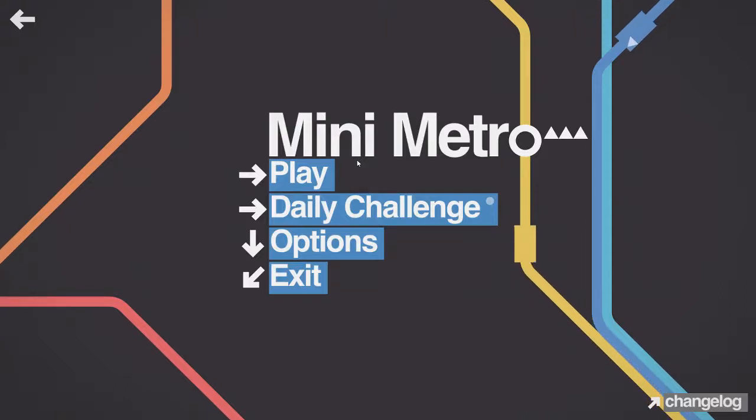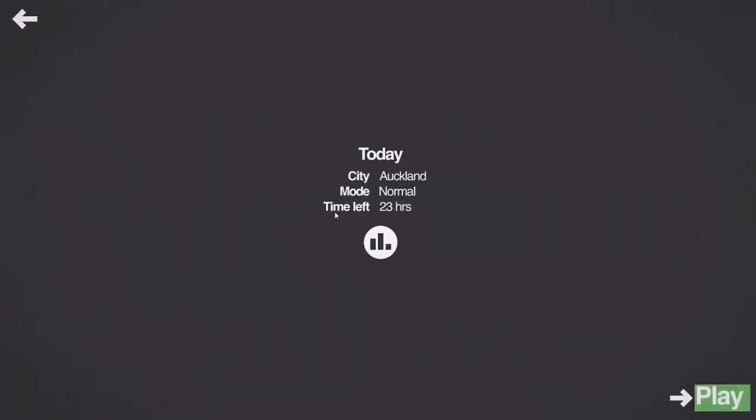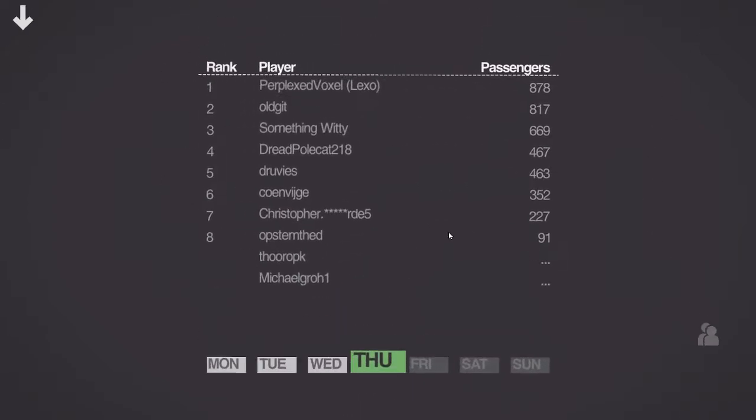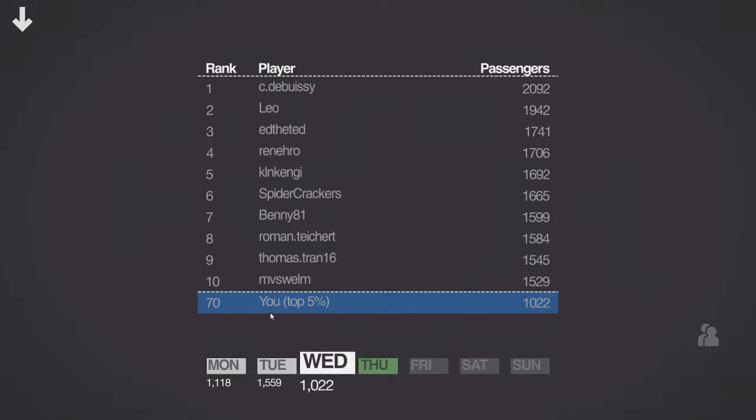Welcome to Mini Metro and my attempt at the daily challenge. This is the 6th of July 2017, and today's daily challenge is Auckland on Normal. I'm just curious — apparently I'm quite early in the list. My score from yesterday is still in the top 5%. I'm amazed.